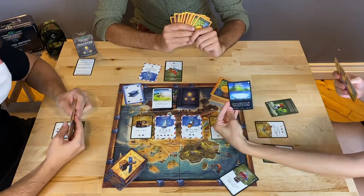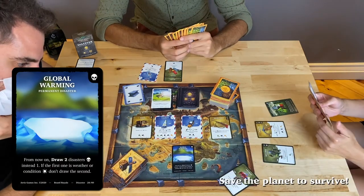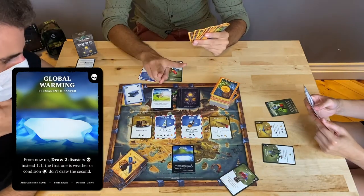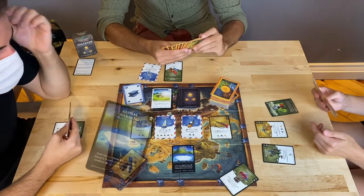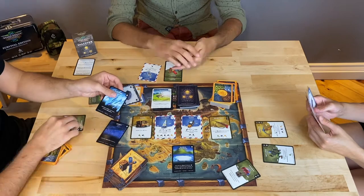The Global Warming card, once revealed, is a permanent disaster that entirely changes the course of the game. From now on, draw two disasters instead of one. If weather comes up, do not draw the second disaster until the weather is over.